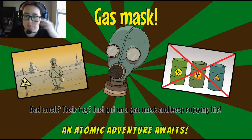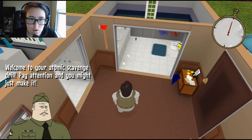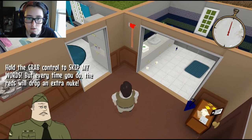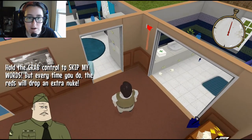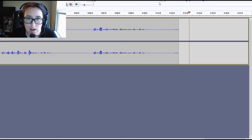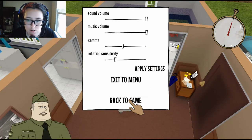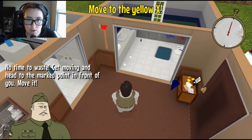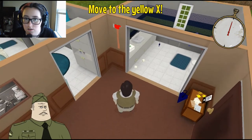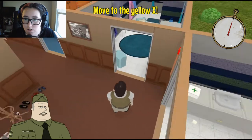Bad smell, toxic fog — just put on a gas mask and keep enjoying life. Welcome to your atomic scavenge drill. Pay attention, you just might make it. Hold the grab control to skip my words, but every time you do, the reds will drop an extra nuke. No time to waste — get moving and head to the marked point in front of you. Move to the yellow X.